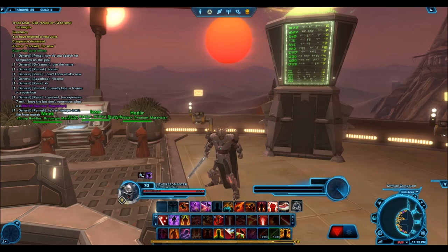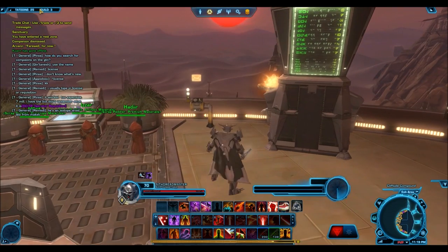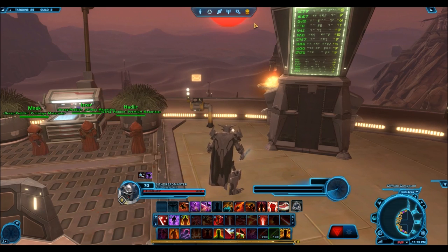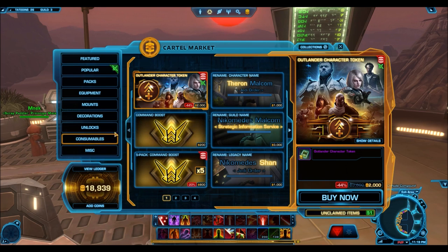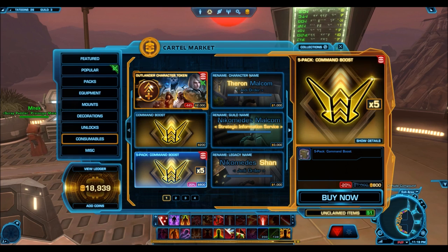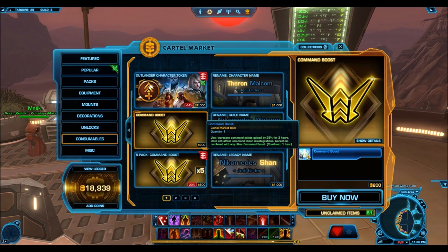One quick thing to keep in mind is you can be a little bit clever with how you play the cartel market depending on how these gold armor packs sell on the GTN. As I mentioned earlier, I determined that one of the best conversion rates for cartel coins to credits was one cartel coin for 9,000 credits. That means you could potentially be converting 1,200 cartel coins into 10.8 million credits by buying command boosts off the cartel market and putting them up on the GTN for sale.